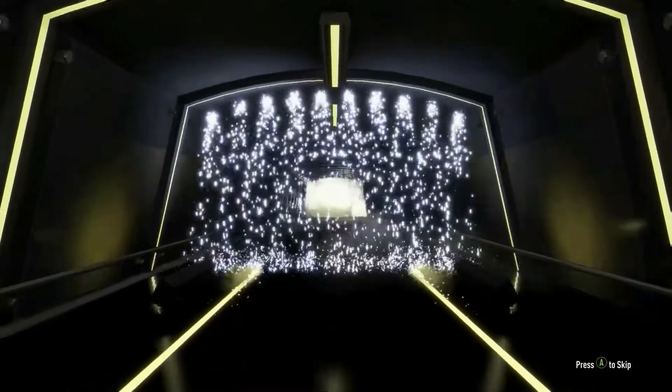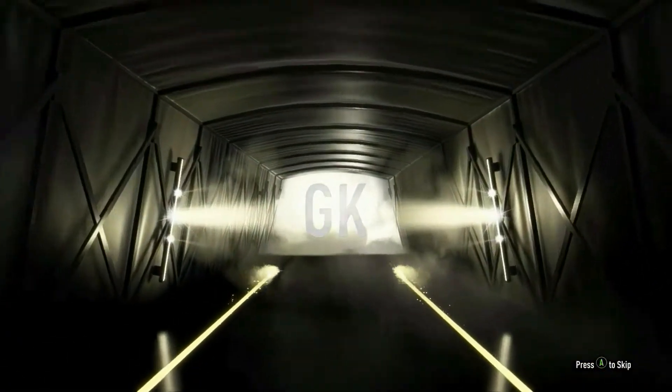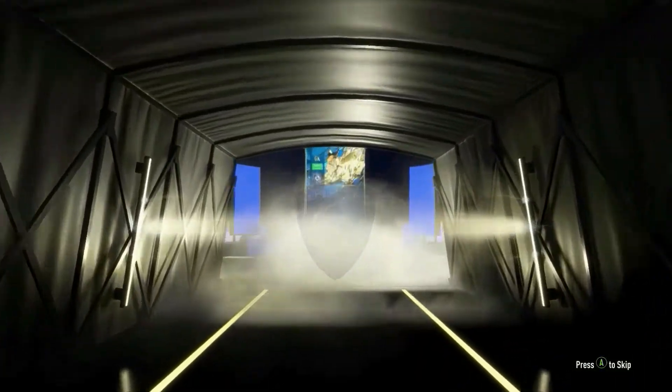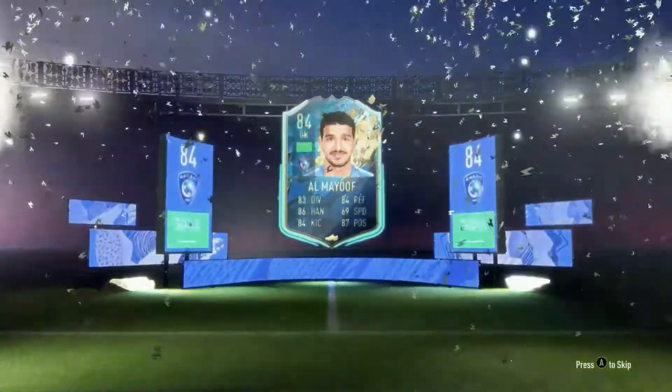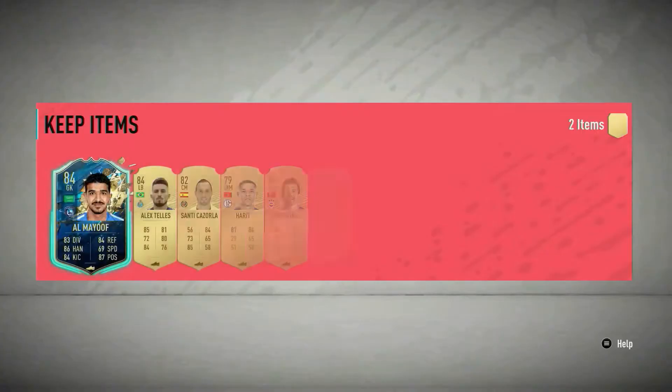Oh! Oh, it's another one! We got another one! Let's walk out as well. What the? Okay, that's definitely the Saudi League. Goalkeeper? Yeah, that's the Saudi League. 84. Okay. It's a bit of an L, but it's still a Team of the Season. I'm not allowed to complain — I got another one.